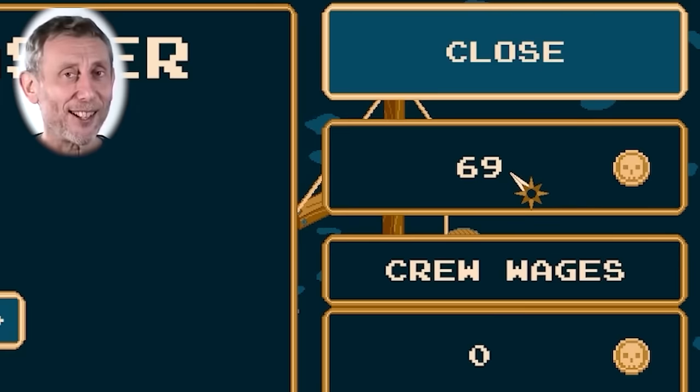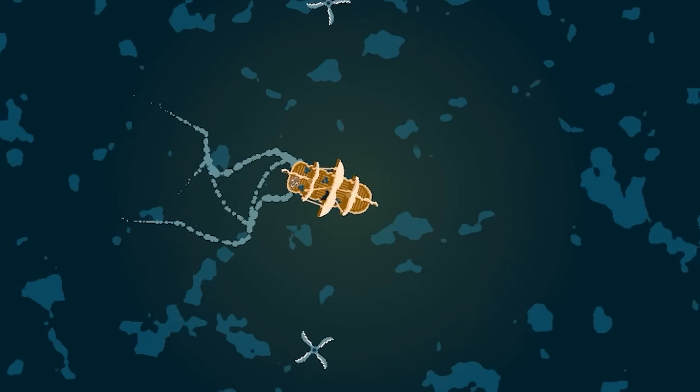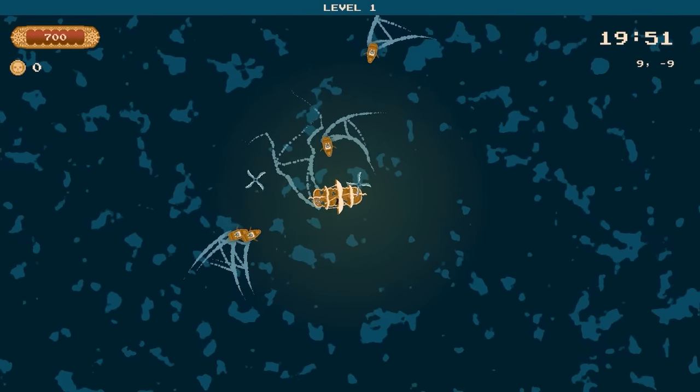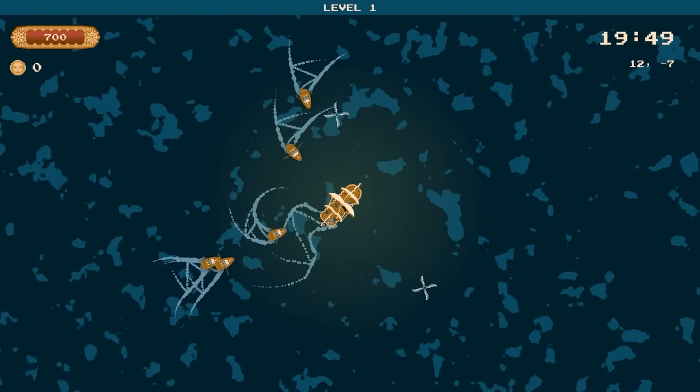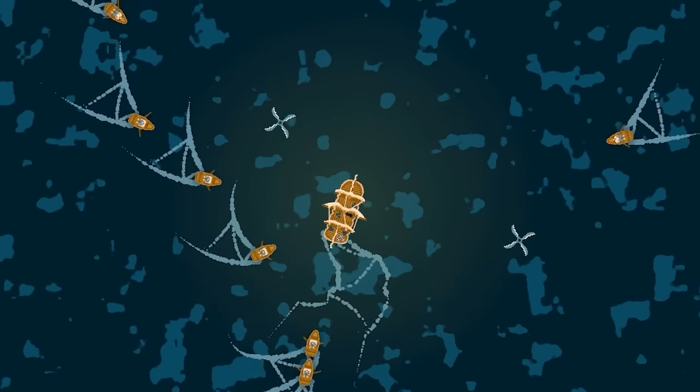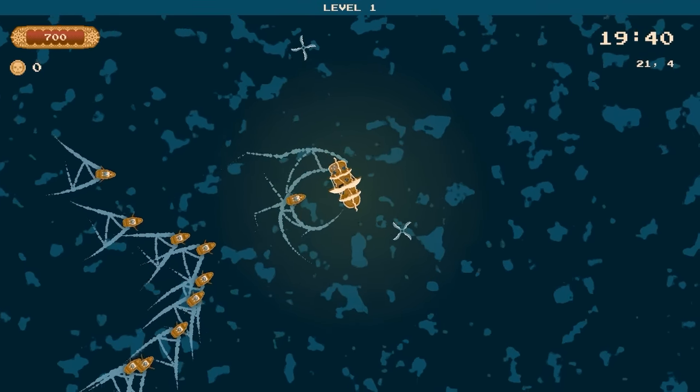Oh, and also, I got 69 quid. Nice. So we start off in the sea. We've got our little sail ship. You'll notice there's some boats about. They contain pirates who are trying to sabotage us and steal our ship from us. They're fed up of rowing - they want the power of wind speed, but we will not let that happen.